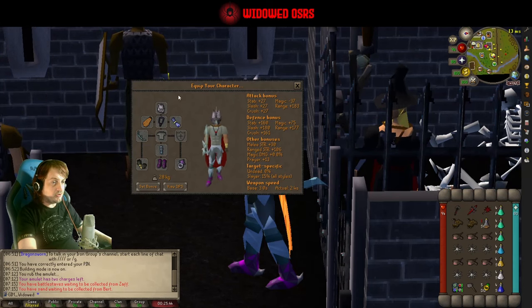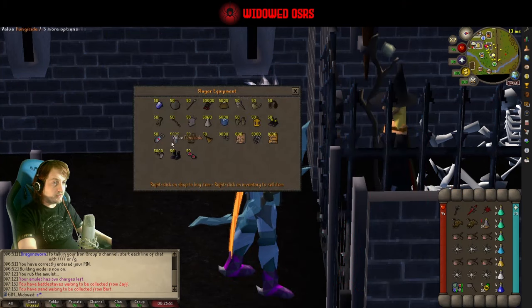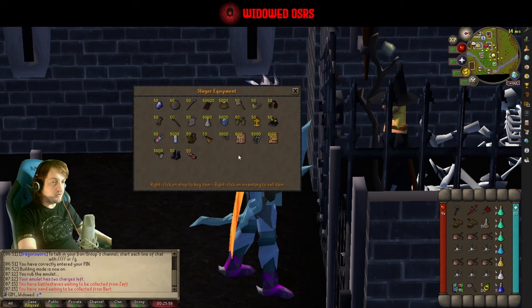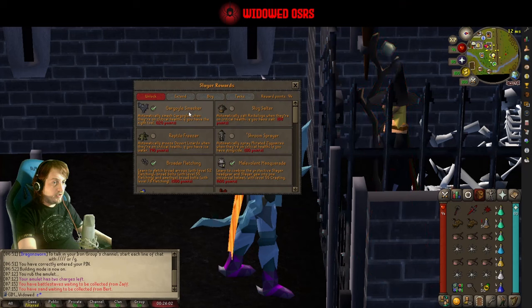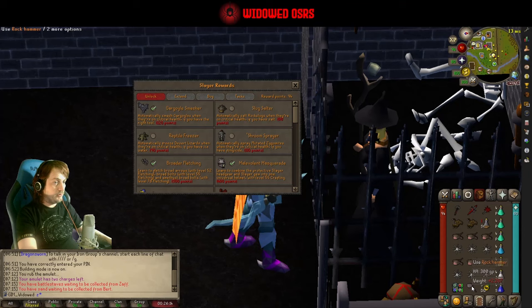The only other thing you're going to need, over the melee and ranged, is a rock hammer, which you can get from any slayer master. There are also rock thrownhammers — I've never used them, I think they're a consumable version. I would highly recommend the gargoyle smasher perk for 120 slayer points, which will automatically use the rock hammer when it is time, so you don't have to manually do it when they get low.